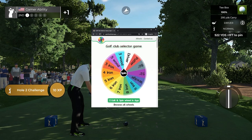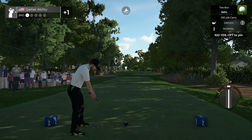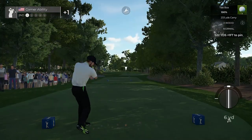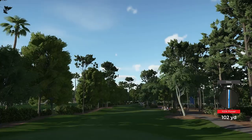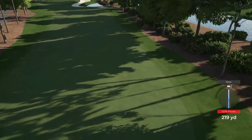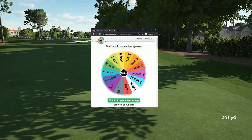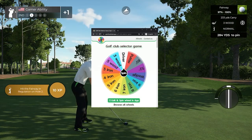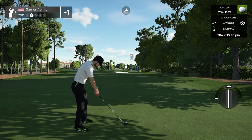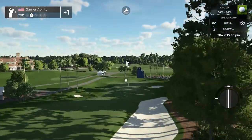Heads up, wind's blowing left to right. Three wood — that's actually a great start, we cannot ask for much better than that on a par five. Nice swing — we're gonna be in the fairway, good shot. Let's pop up our wheel and get ready for the next shot. Second shot on this hole — a little driver action! Driver off the deck out of a par five, this is actually perfect.